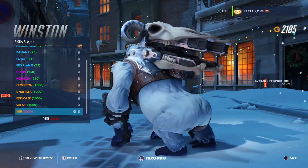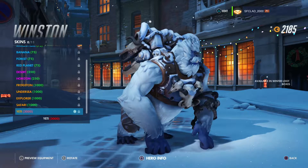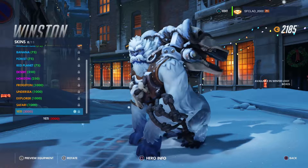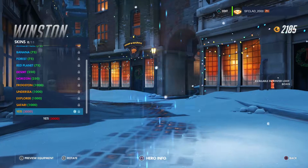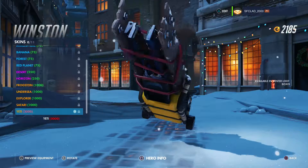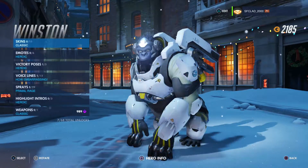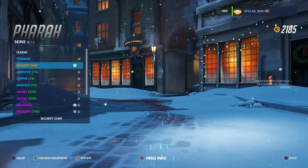Moving on to number 3 we have Winston, and this is the Yeti Winston which is a Legendary. I think this skin is really amazing — it's got the Yeti snowy type theme, and his weapon has a skull on it that looks absolutely amazing, and you can see his teeth hanging out at the front as well. Really good skin.